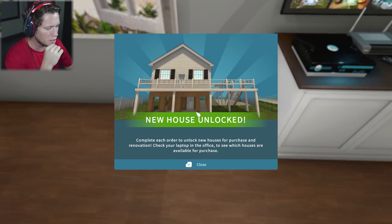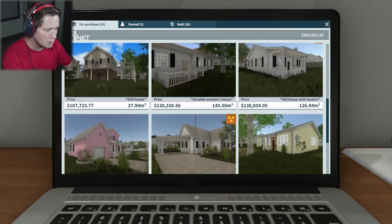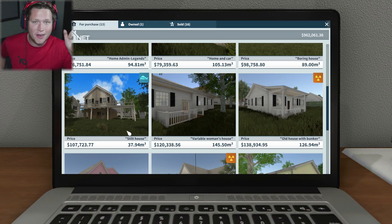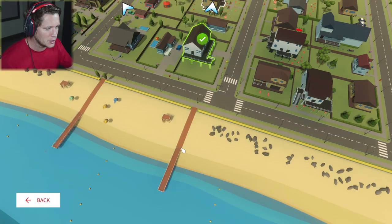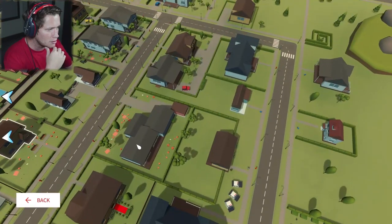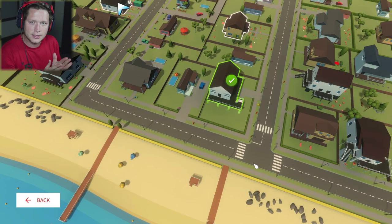New house unlocked — complete each order to unlock new houses for purchase and renovation. Check your laptop in the office to see which houses are available for purchase. Since we did that, let me go to our browser. Oh yes, it's there — the stilt house. So now we could actually buy that house and renovate it to our complete desire. That's pretty cool. We're going to go through the HGTV DLC and then maybe we'll choose some of our favorites and make them to our own design. Now we can take a look at our map of jobs — looks like we've got one over here and a large one towards the middle. New jobs on the horizon — people heard about our great work and they want us to keep trucking.